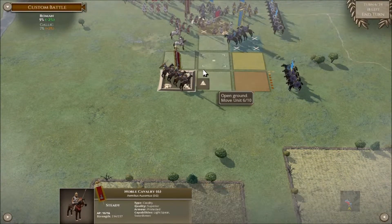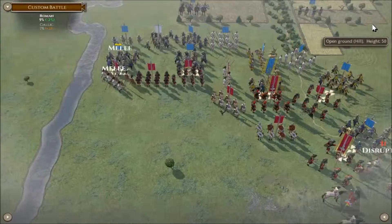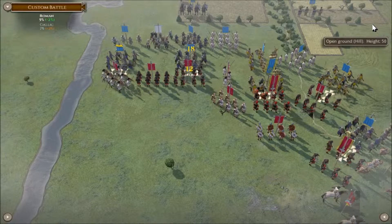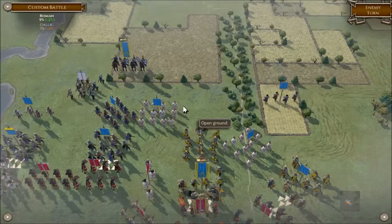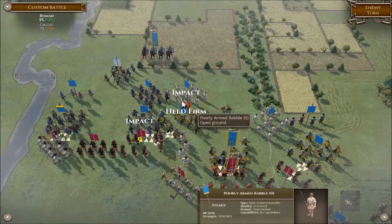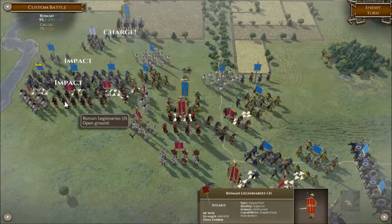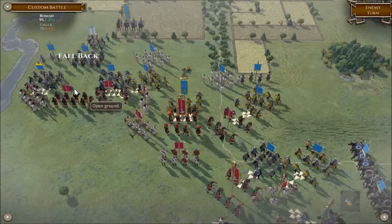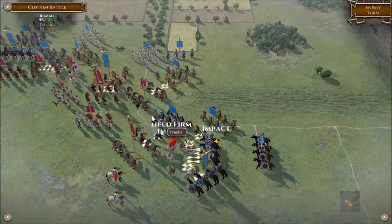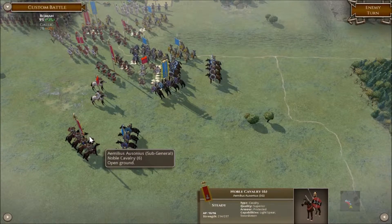Let's advance one square forward. Next turn we'll charge. The raw legion is doing very well against these swordsmen — warband close order. The lights getting their arses kicked. These guys holding there, taking it to them. They charged all of the things but didn't charge the cavalry — they're armoured cavalry, just noble cavalry.